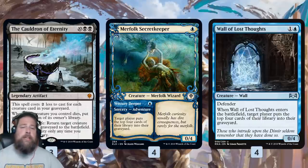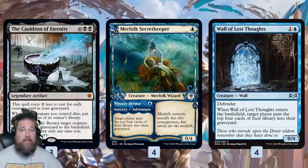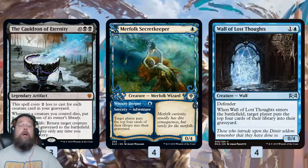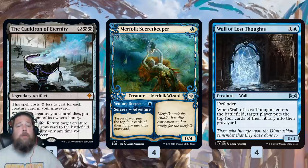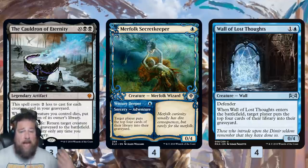To make this work, we need to stock our graveyard quickly — we can't cast the Cauldron for 12 mana, really trying to get it down to two. For this, we have a bunch of cards to mill ourselves. Merfolk Secret Keeper and Wall of Lost Thoughts are almost the same card — both 0/4s that mill us for four cards. Merfolk Secret Keeper is cast as a sorcery and then again as a one-drop; Wall of Lost Thoughts does it all at once. These cards mill four of our cards, hopefully getting creatures in the graveyard to reduce the Cauldron's cost and eventually to reanimate.